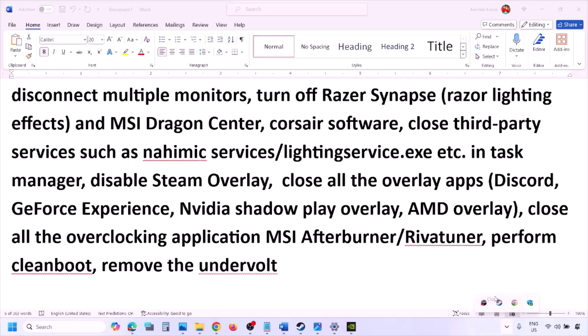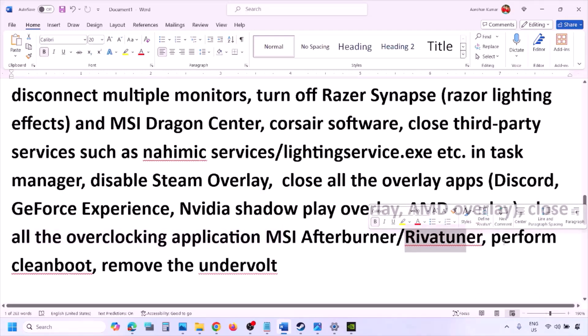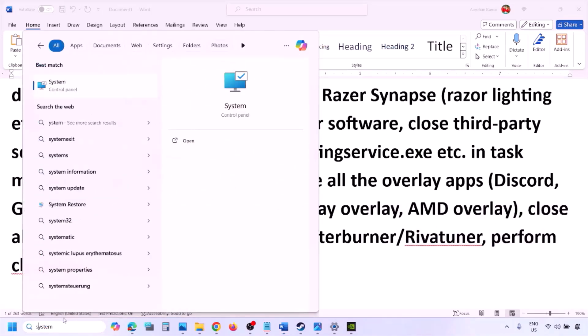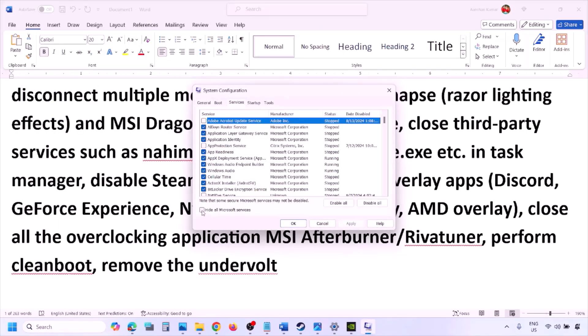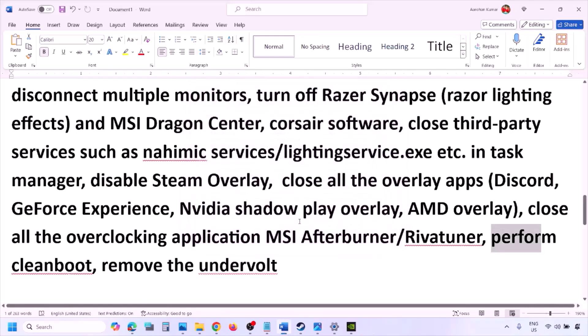Close all overlay and overclocking applications such as MSI Afterburner and RivaTuner. To perform a clean boot, type 'System Configuration' in the Windows search box, open it, go to the Services tab, check 'Hide all Microsoft services,' then click 'Disable all.' Click Apply, OK, and restart your computer when prompted, then try launching the game. Also, if you have undervolted your CPU or GPU, remove the undervolt and try again.